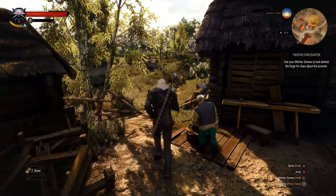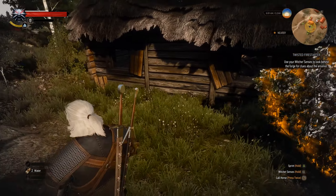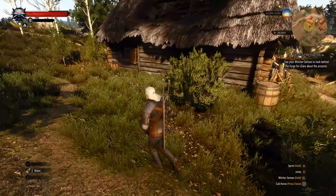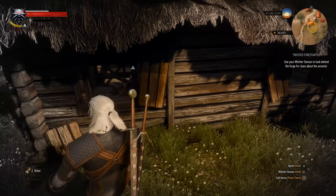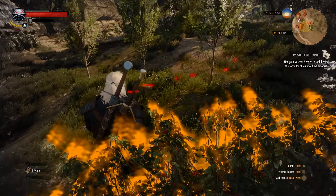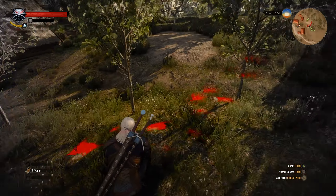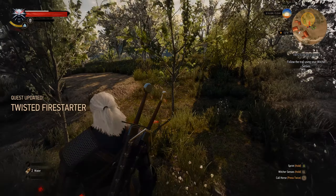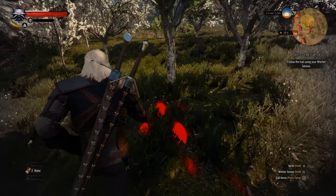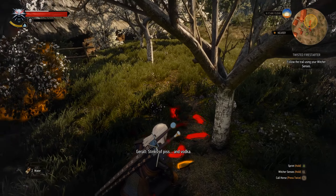Using witcher senses to look behind the forge, we find some white myrtle petals we can take for alchemy. Looking further, there are blueprints - a mantle. I'm especially eager to find new armor with the mods - there are some interesting pieces, of course we need to find them first. The area around the forge stinks of piss and vodka.